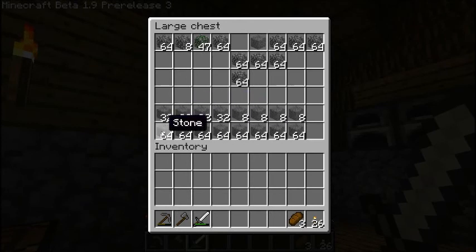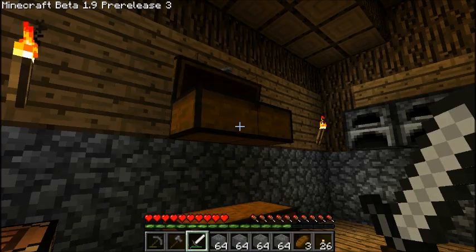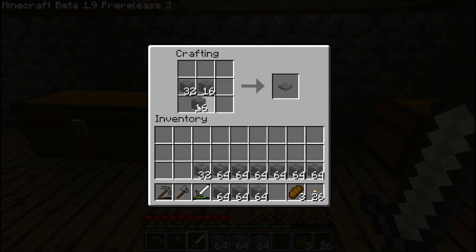We've got all these blocks which I will take, and we're going to turn them into the new stone brick blocks. They're really good — you get loads per 64, which you know you have loads of while you're doing cobble, so it's handy.